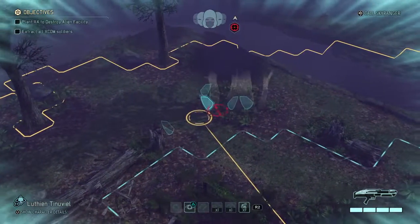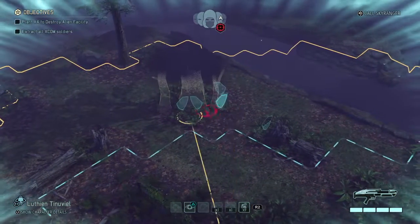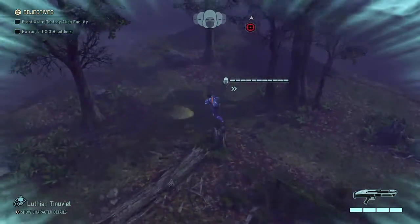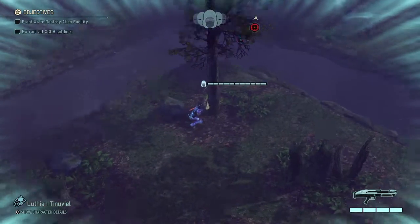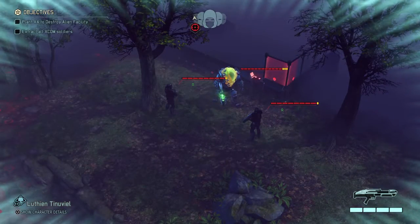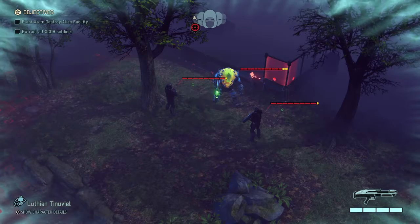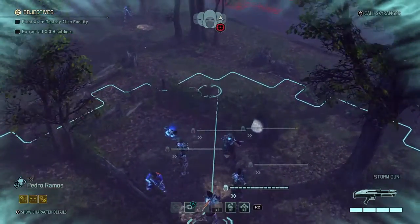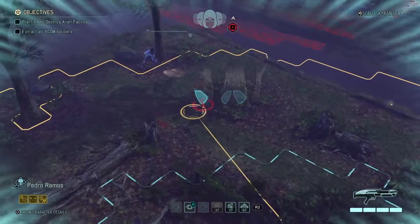That's a good spot — three spots right there where I can put somebody. I'm going to stick her out as far as possible. Okay, she found a patrol and that's what I was afraid of. Let's set up for this patrol here, we're going to get somebody else set up.